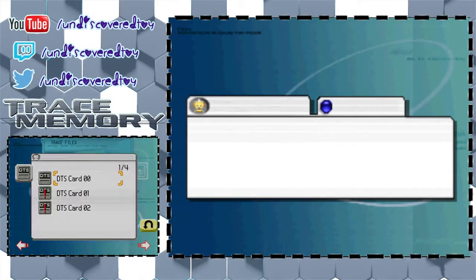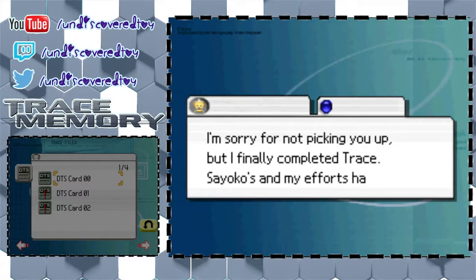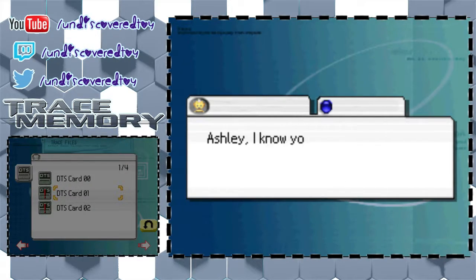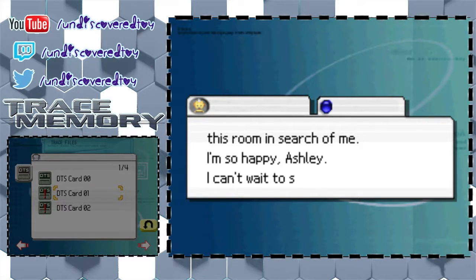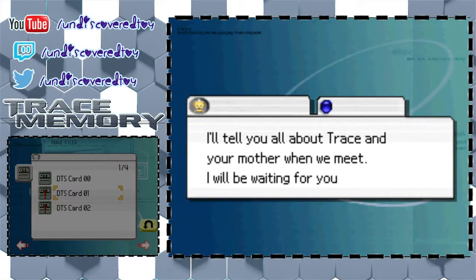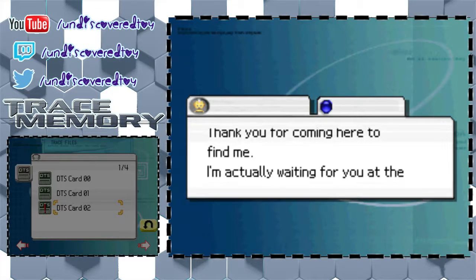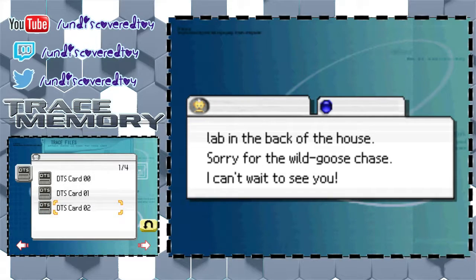I'll actually go ahead and read it. 'Dearest Ashley, I'm sorry for not picking you up, but I finally completed Trace. Saeko and my efforts have finally paid off. I'll be waiting for you in the mansion past the gate. Ashley, I know you came to this room in search of me. I'm so happy, Ashley — I can't wait to see you. I'll tell you all about Trace and your mother when we meet. I will be waiting for you in a room deep inside the mansion. Dear Ashley, thank you for coming here to find me. I'm actually waiting for you at the lab in the back of the house. Sorry for the wild goose chase. I can't wait to see you.'